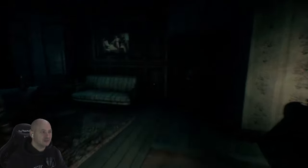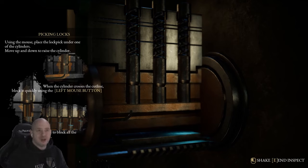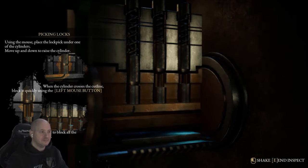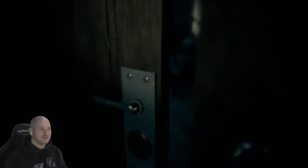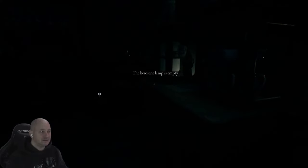That looks like about it. We can use the lockpick to get out of that door — that's actually the only way. Use the mouse, place the lockpick under one of the cylinders, move up and down to raise the cylinder. When it crosses the cut line, block it quickly using the left mouse button. To pick a lock you need to block all of the cylinders. There we go — we got out! The door opened.